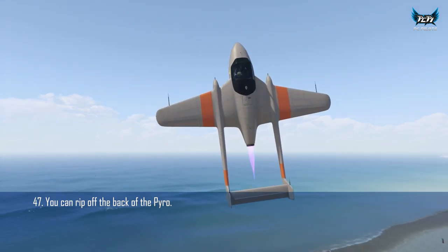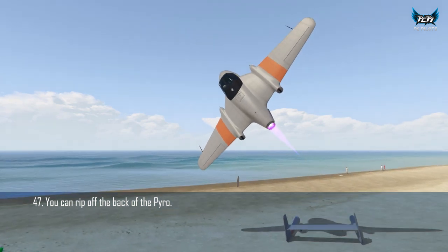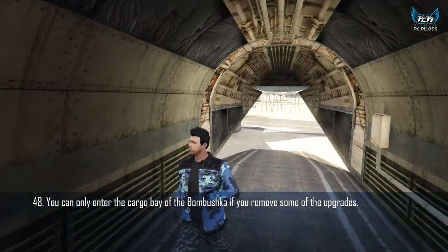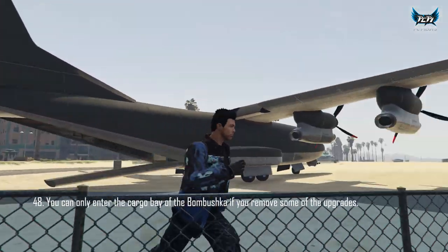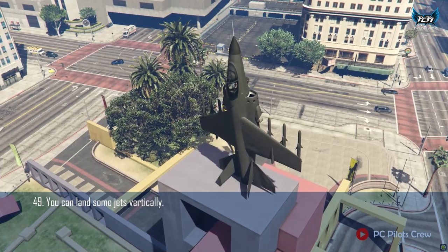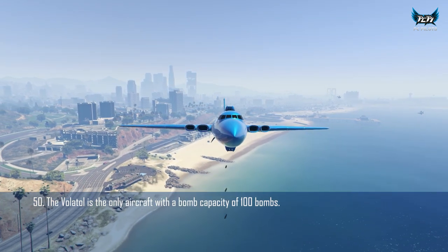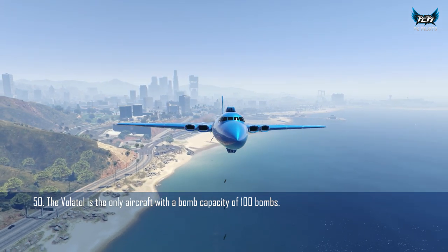You can rip off the tail section of the Pyro without getting smoke. You can only enter the cargo bay of the Bombushka if the plane has no liveries. The Jetto has bombs, countermeasures, and gun upgrades. You can land some jets vertically. The Volatile is the only aircraft with a bomb capacity of 100; most planes and helicopters have a bomb capacity of 50.